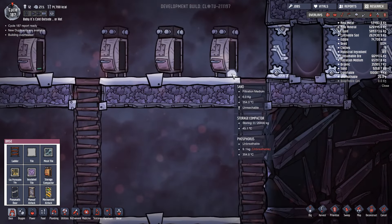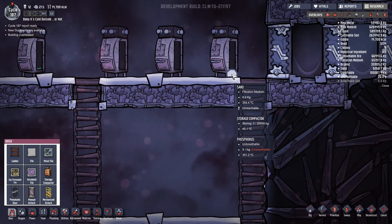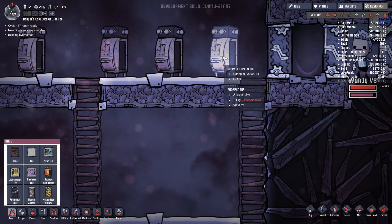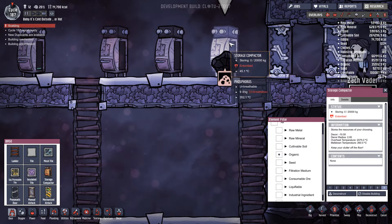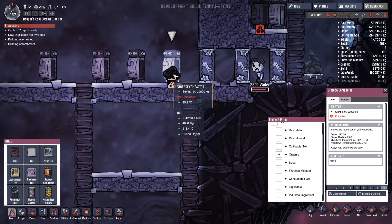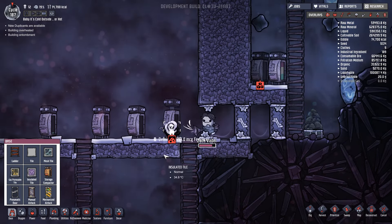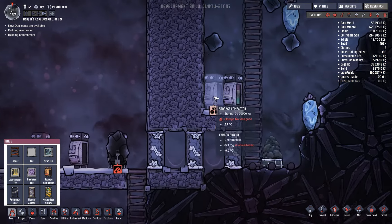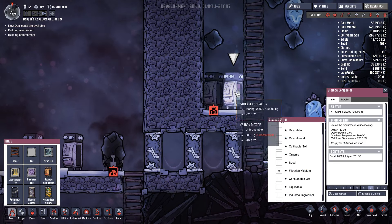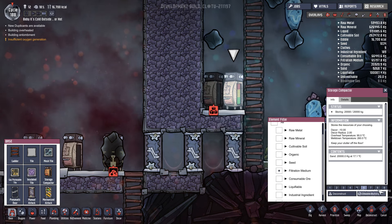Oh there goes some fertilizer and instantly it's turned to dirt! Dig! Yeah, but you can see the only problem is it's very manually intensive - you've got to micromanage the process, which is a bit of a pain. Now that sand was priority seven - let's bump it back. Let's make this one filtration medium sand at priority seven - get all the sand down here. Dig, priority nine, boom!